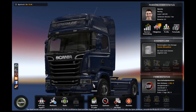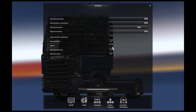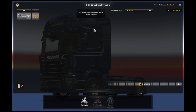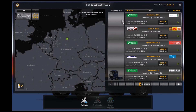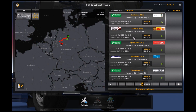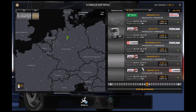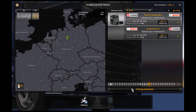Ja, danke sehr! So, wo können wir denn hinfahren? Hier, Hannover – nach Dortmund? Ja, ist aber ein bisschen weit jetzt. Nehmen wir nochmal hier was Kleines. Für den letzten Teil hier in dieser Folge: Pizza Autotransport. Mal gucken, was das ist.